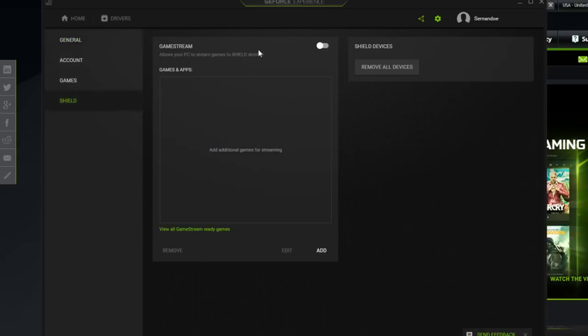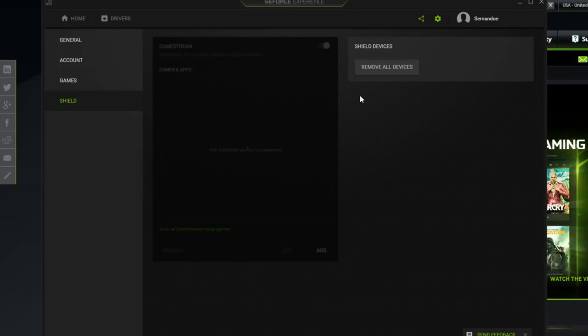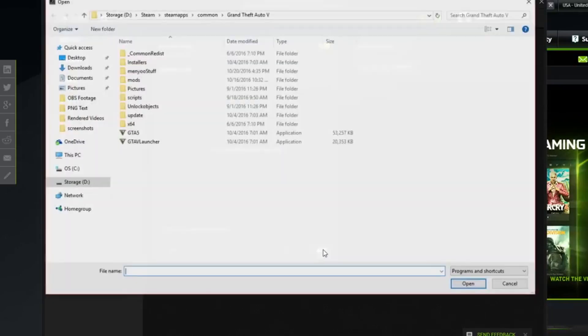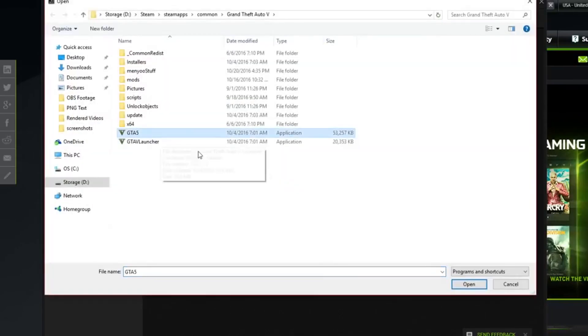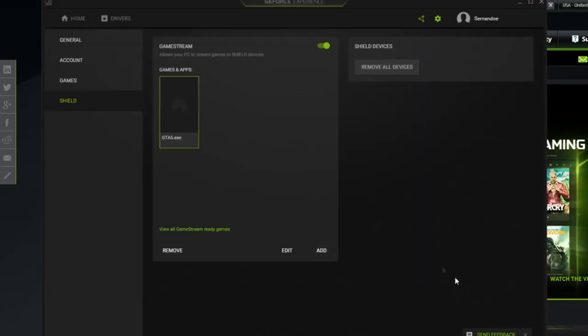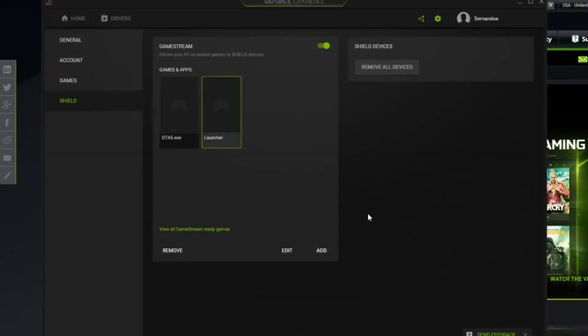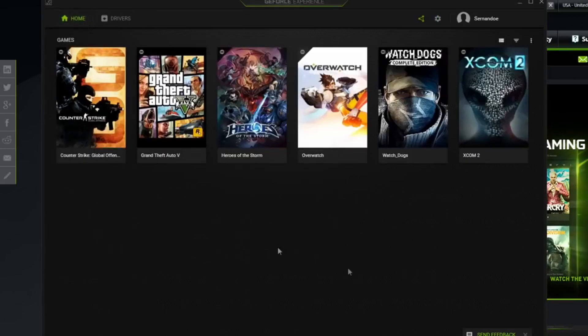Make sure you enable the GameStream option under Shield — this is what makes your PC and phone connect to each other. Then add GTA 5 to the library wherever you have it saved. I saved both the GTA 5 EXE and the GTA 5 launcher — I'm not sure which one makes it work all the time, so add both just to be safe. Now that we're done with the PC side, let's switch over to the phone.